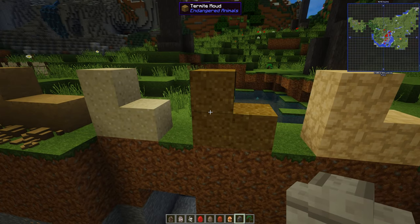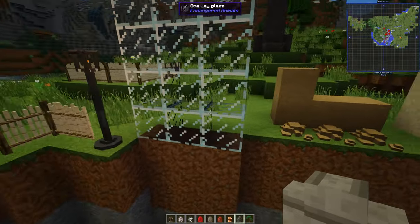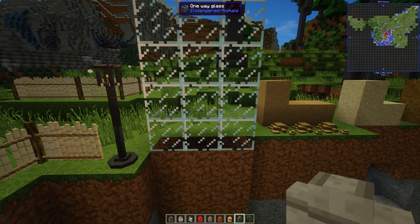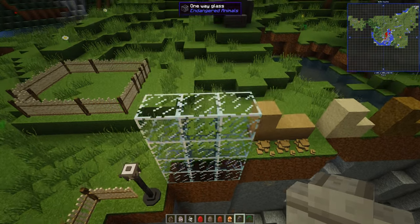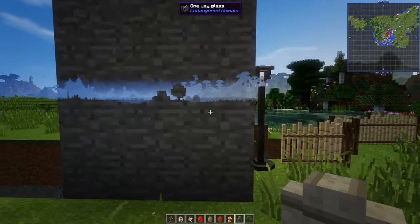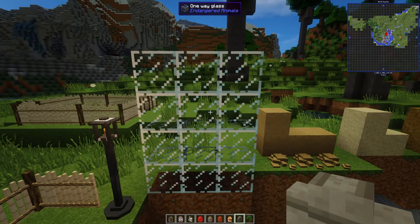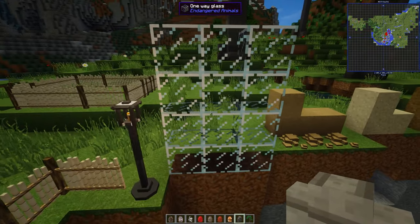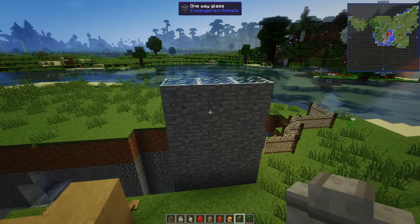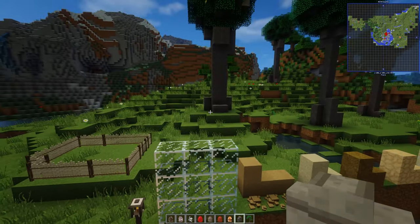We've got some dale — so we must be having termites at some point. And then we've got this — I've never seen this in Minecraft before. We have got one-way glass. Do you know what one-way glass is? What it means is you can see in, but the animals can't see you. That is impressive. I'd like to see a one-way clear glass as well, so you can make big clear panels. So you can have a pen with all the creatures in — the ones that are shy — and you can look in and see.